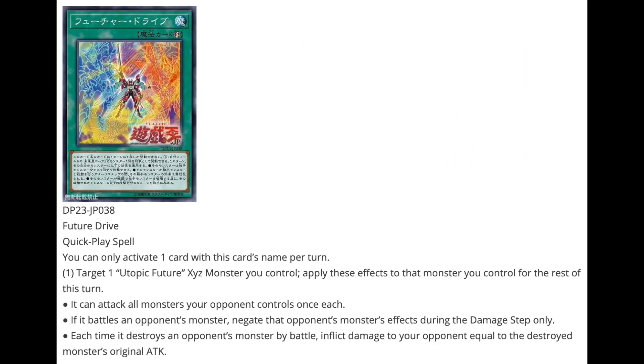Then we have Dododo Dwarf / Go Go Go Glove, a level 4 Earth Rock Effect Monster, 0 attack, 1800 defense. First effect: during your main phase, Special Summon one Zubaba or Ga Ga Ga monster from your hand. Second effect: if this card is in your graveyard and you control a Go Go Go or Dododo monster other than Dododo Dwarf / Go Go Go Glove, you can Special Summon this card but banish it when it leaves the field — simple effects to help with Xyz Summoning. Future Dive is a Quick-Play Spell: target a Utopic Future Xyz monster you control and apply one of these effects — it can attack all monsters your opponent controls once each; or if it battles, negate that opponent's monster's effects during the damage step only; or each time it destroys a monster by battle, inflict damage equal to the destroyed monster's original attack. A good variety of effects depending on your situation.